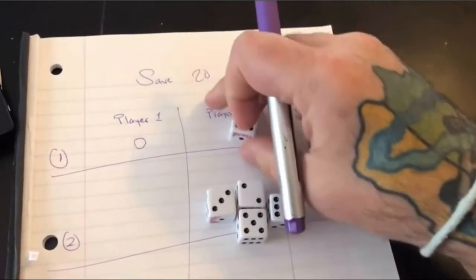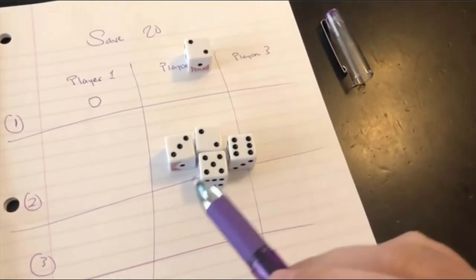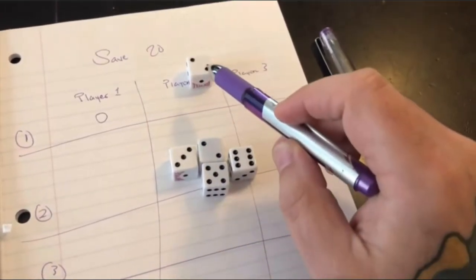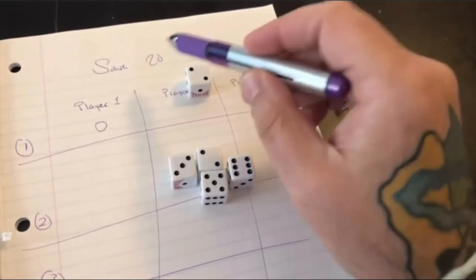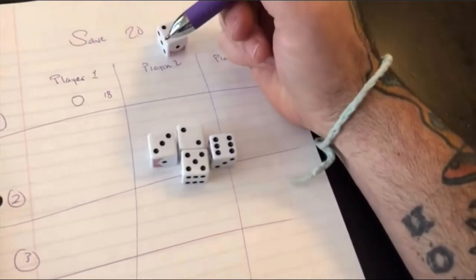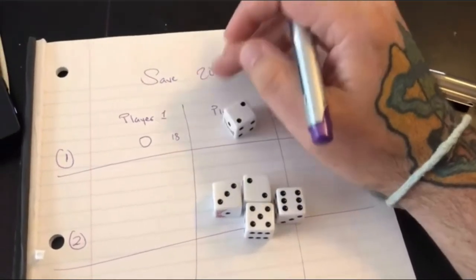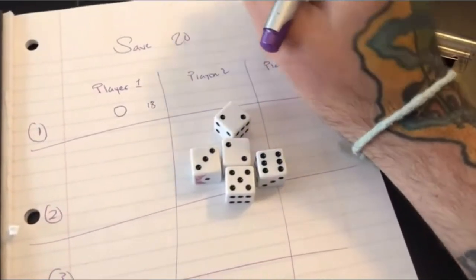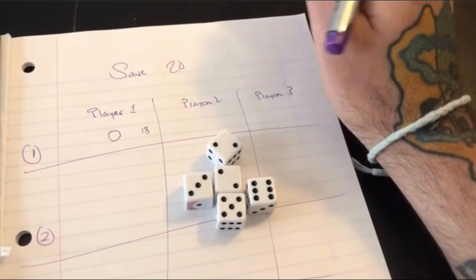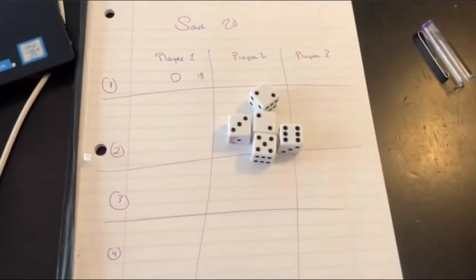If I had rolled something smaller — say a two — after my four rolls I would have had three plus two is five, ten, sixteen, seventeen, eighteen. Because I was at 20 or less, I'd be able to keep all eighteen points. Then it would be player two's turn, rolling all five dice four times. Player three does the same. You do this for four rounds, and the person with the most points after the fourth round is the winner. Good luck!